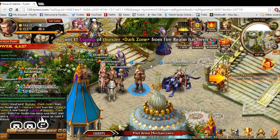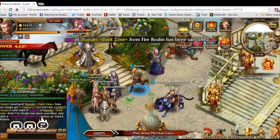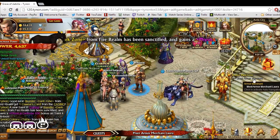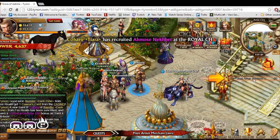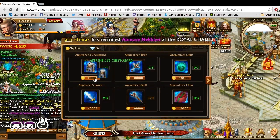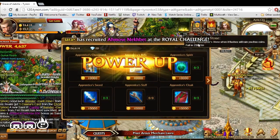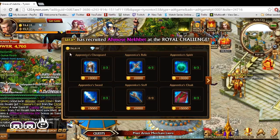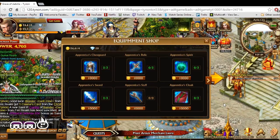We're in the main town with a ton of players, and I've got a few quests going on which are basically getting me a feel for the game. We have the armor merchant over here, so we're going to talk to her, pick up a piece of armor, equip it, and power it up. The higher your power level is, the stronger your party hits in combat and instances while fighting other monsters.